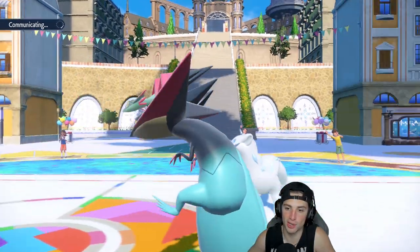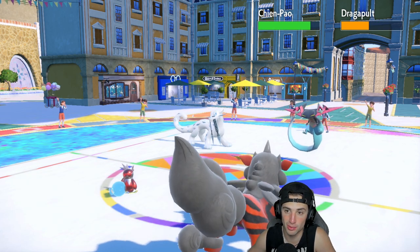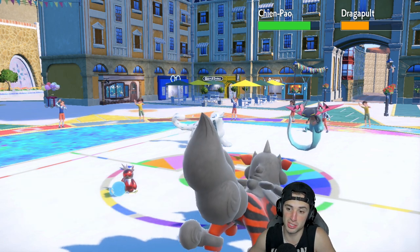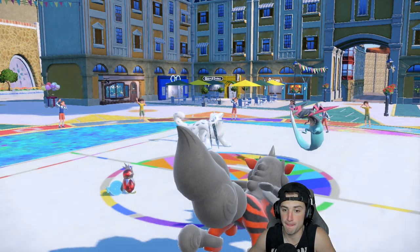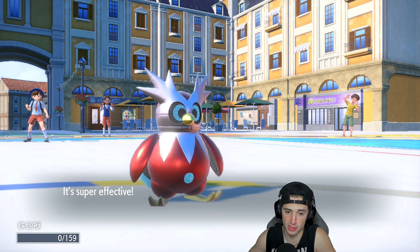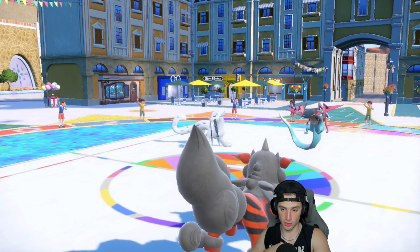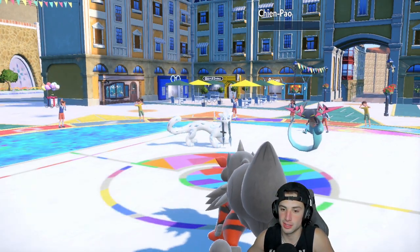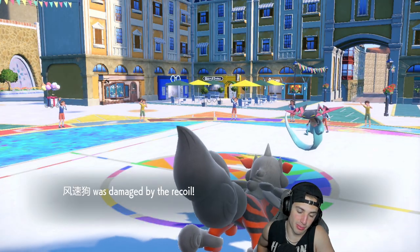Dragapult is definitely Choice Band — I feel like all Dragapults in Regulation D are Choice Band. They end up just staying in, so Dragapult takes some nice Icy Wind damage and Shen Pao drops in speed. Arcanine doesn't die — Shen Pao is dead. I'll take it all day. We'll take an Iron Bundle trade for Shen Pao — that's fine. Even minus one, Arcanine is on that speed. So I get rid of Shen Pao and now I can bring out my own Shen Pao.